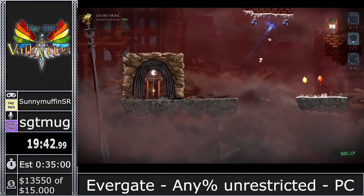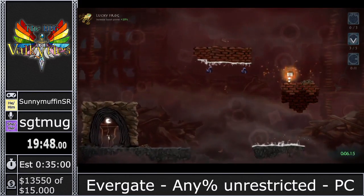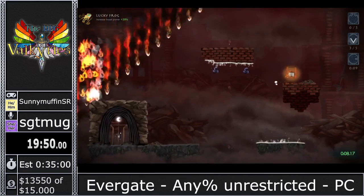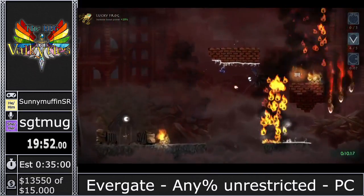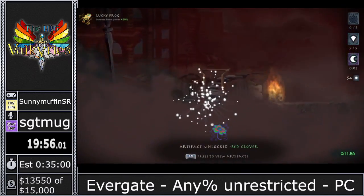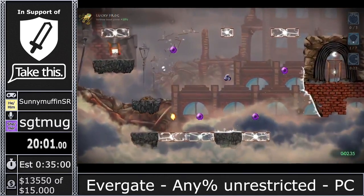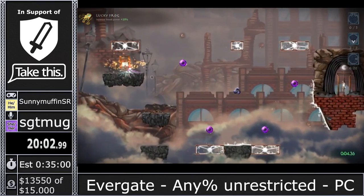I switched back to the Lucky Frog here because the frog actually affects the pull crystals, which have just been introduced in this level. These little fan blades will pull you to the source, and with the Lucky Frog I get pulled 20% more — which is nice and fast. So we like the Lucky Frog in this chapter.